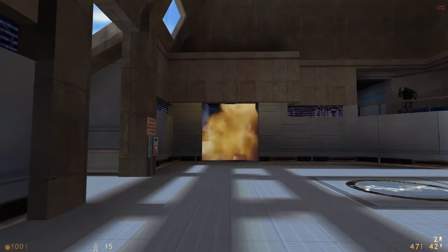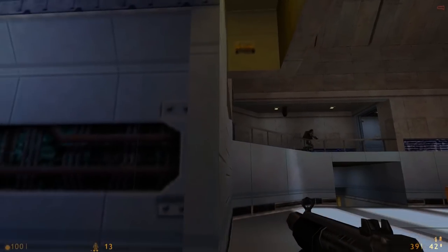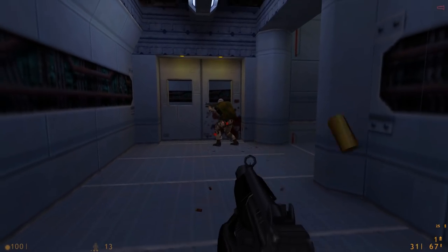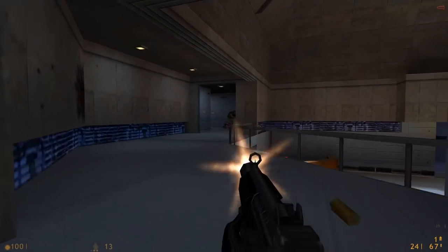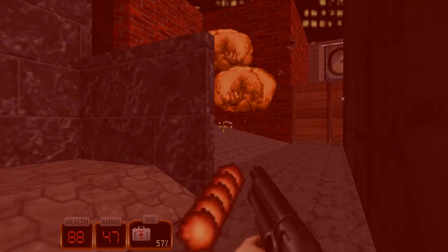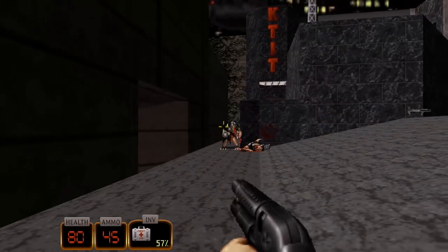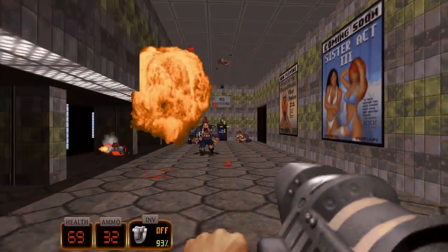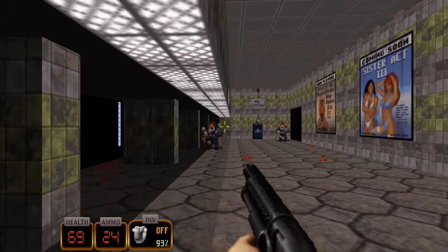Half-Life was a really well-paced experience with a subtle narrative that never took control away from the player, as you explored a seamless game while trying to avoid the fallout of an alien invasion and a military death squad. In Duke Nukem 3D, Duke blasted his way through clear-cut levels to cheesy MIDI tracks and shouted out constant one-liners. One chapter even ended with Duke ripping off an alien's head.